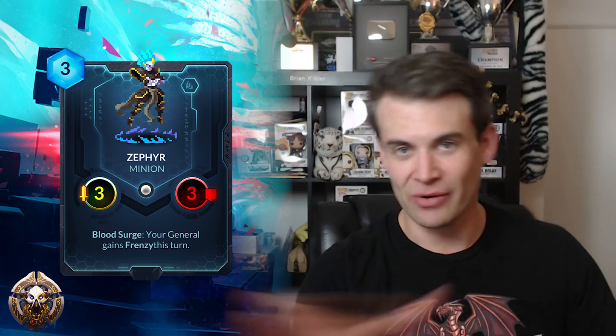Next up we have Zephyr, which is a 3-cost 3-3. Blood Surge: your general gains Frenzy this turn. This is clearly kind of a Ciphyron Sajj type of card, and Sajj actually has a lot of powerful things. You know, Zephyr plus Falcius with your Ciphyron Sajj ability — just kill all your opponent's guys and take no damage. And that's pretty powerful. I don't want to dismiss this because it doesn't really look super strong on the surface — just a 3-3 for 3 that gives your general Frenzy — but at the same time I've seen the damage that Sajj can do with her Bloodborne spell and a couple of buffs. I think that Zephyr could have some potential in the right deck.